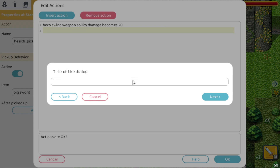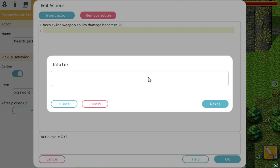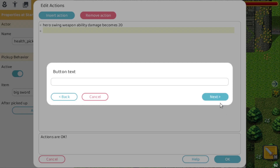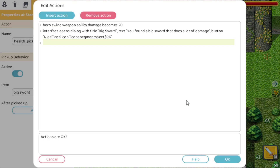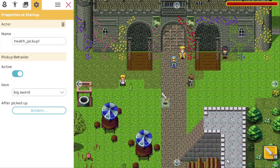Here we can give a title: 'Big sword'. Next, the info text: 'You found a big sword that does a lot of damage.' Next, we can also customize the button text — let's just say 'Nice' here. And then we pick an icon — we can pick the same sword icon here. That's it.